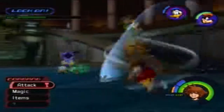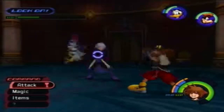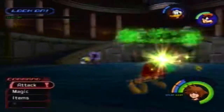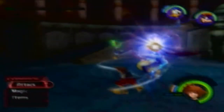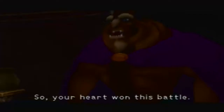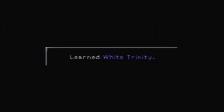Oh, we both healed — thanks Donald, but I already healed myself. Stop running around, you little pipsqueak! Come on, we can do this, we can do it — getting there. Gotta heal myself once and just use Arrow. There we go, take that Riku! 'So your heart won this battle.' We learned White Trinity — nice! That was one hell of a battle. We showed Riku who's boss, got the keyblade back, Donald and Goofy are with us, and we learned White Trinity mark.